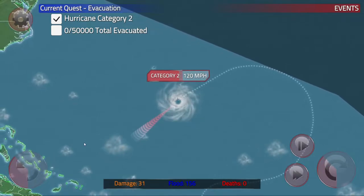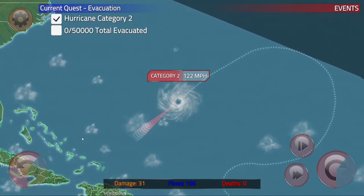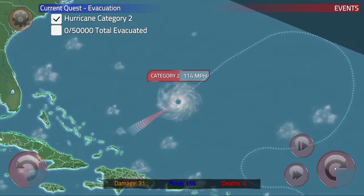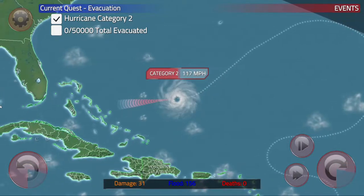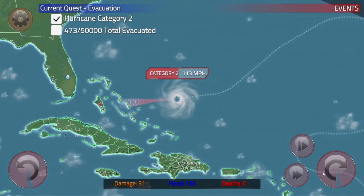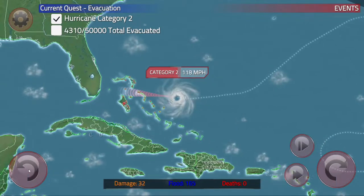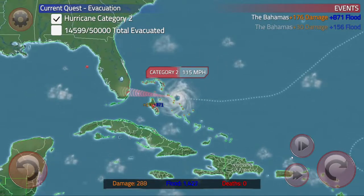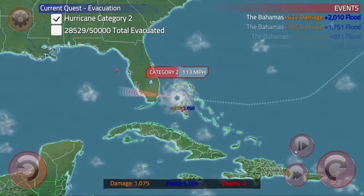Now let's scare some people. We thought he was going to go out into the Atlantic, but instead he just came back. I could just imagine the meteorologist having heartburn over this — we don't know why he's doing any of this. It's like the hurricane has a mind of his own. We're scaring people into evacuating now. I know where there's a lot of people — we'll scare Miami. If this is really Miami, they would be like, Category 2? They're not going to evacuate for a Category 2 hurricane.